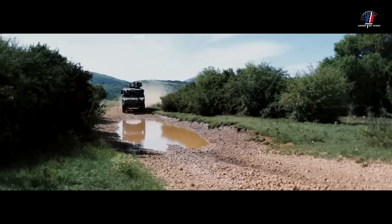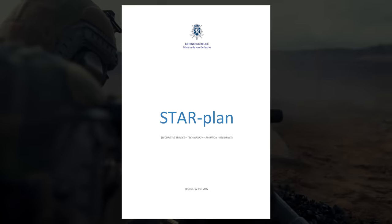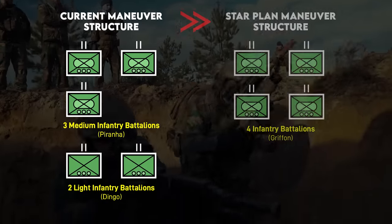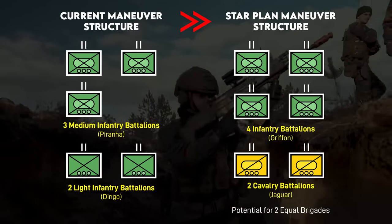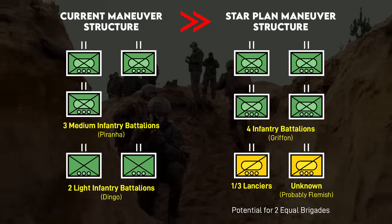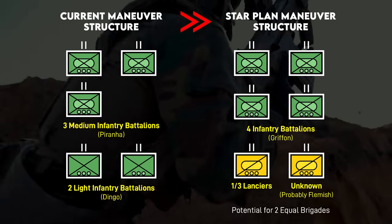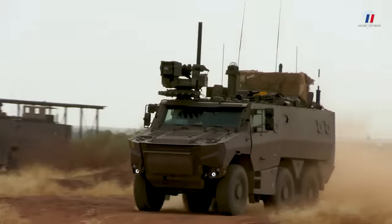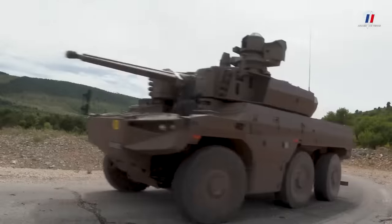The Belgians plan on at least one squadron from the 1st and 3rd Lancers with their future Jaguars to be in their joint recon and surveillance battalion with Luxembourg. Belgium's Star Plan, published in May of 2022, lays out a transformation of the current maneuver battalions into four Griffin-mounted infantry battalions and two Jaguar-mounted cavalry battalions by 2030. The 1st and 3rd Lancers will convert from infantry to cavalry, and a 2nd battalion — probably a Dutch-speaking unit like the 2nd and 4th Lancers — will also be reactivated, so this is actually an expansion of one battalion. The implication is Belgian battalions will go to a more French-style structure where infantry and direct-fire recon are in separate regiments.